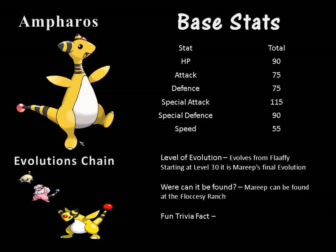Amphros is an electric type Pokemon. Its base stats are 90 HP, 75 attack, 75 defence, 115 special attack, 90 special defence, and 55 speed. From its stats we can see that Amphros is very specially attack based, because its special attack is significantly higher than any of its other stats.